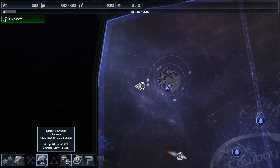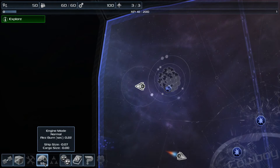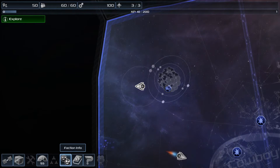Engine mode normal, res burn per second .22. Ship size negative .07. Good. Just what I always wanted — a ship that literally is impossible to see.